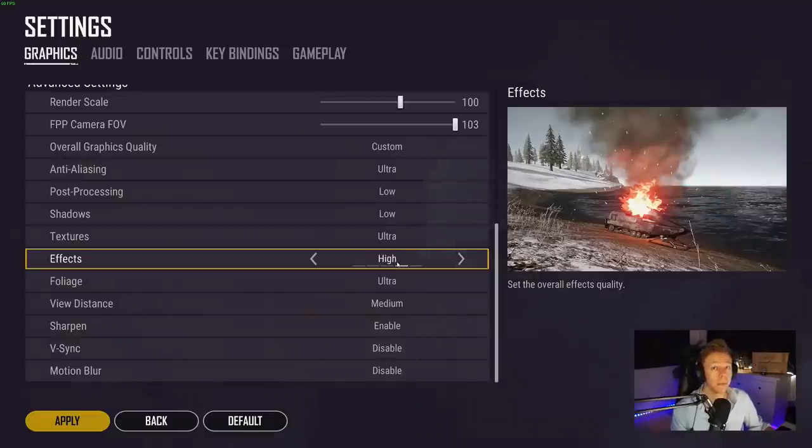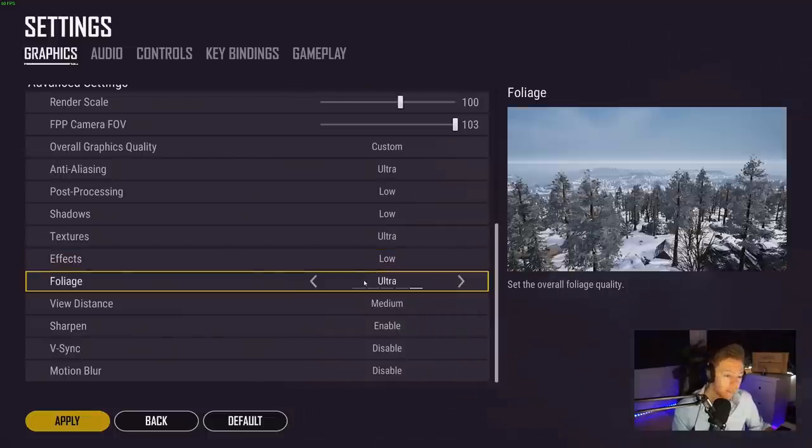My effects setting is on low. Even though having it on ultra or high makes it easier to see the flash of a gun being fired, it also costs fps. At the end of the day I would rather have the extra fps from keeping this on low, but yes, you do have an easier time seeing weapon flash if you put it to high or ultra.